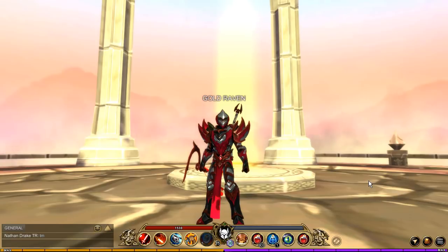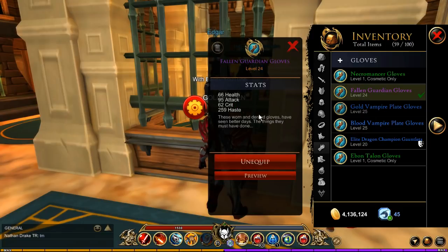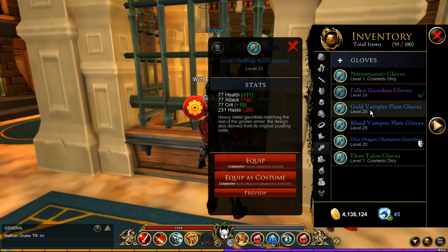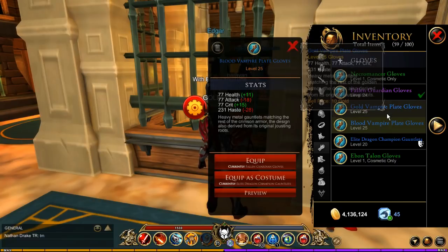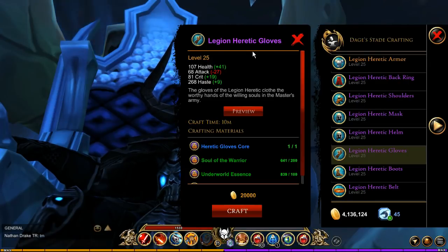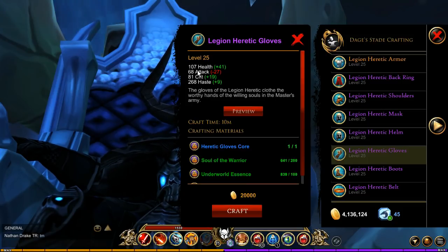All the items I showed you are free to play — anybody can get these except for the gloves. So if you're not a member and you don't have the Fallen Guardian Gloves, you can go for the Gold Vampire Plate Gloves or the Blood Vampire Plate Gloves with 77 attack. It's not quite as good as the Fallen Guardian, but it's still pretty decent. Another option is the Legion Heretic Gloves, but with 68 attack it's not as good for max attack, though it does have really good stats overall.